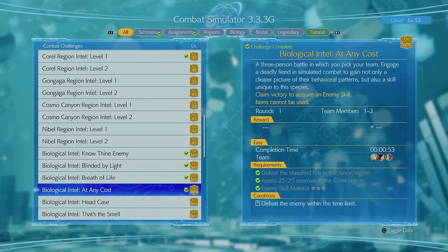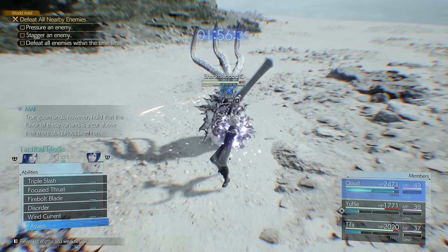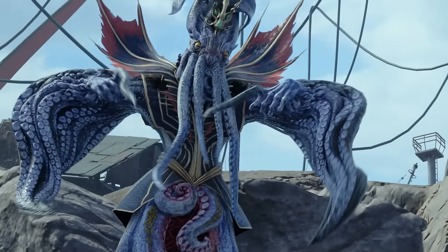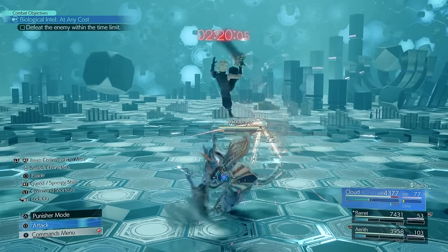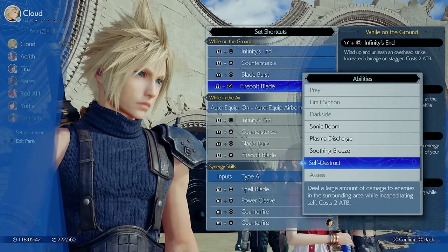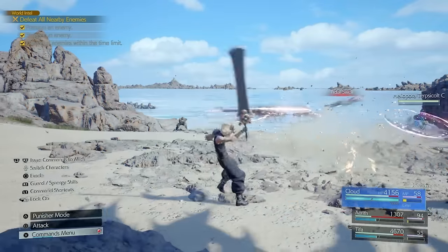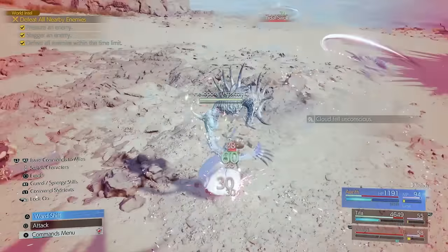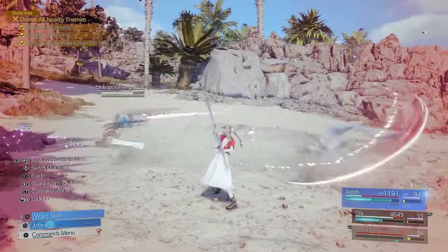There is also an enemy skill called Self-Destruct you can get from doing Biological Intel at any cost. The prerequisites are having your Enemy Skill Materia at 3 stars, assessing 25 out of 25 enemies in the Corel region, and defeating the Classified Foe in the last region. This brings you into a fight against the Mind Flayer from the Junon region, and defeating it gives you the Self-Destruct monster skill. Self-Destruct consumes 2 ATB to deal a large amount of damage to surrounding enemies but also takes out Cloud in the process — think of it as a finisher on a boss or single enemy. You can always Phoenix Down or Rez Cloud afterwards.